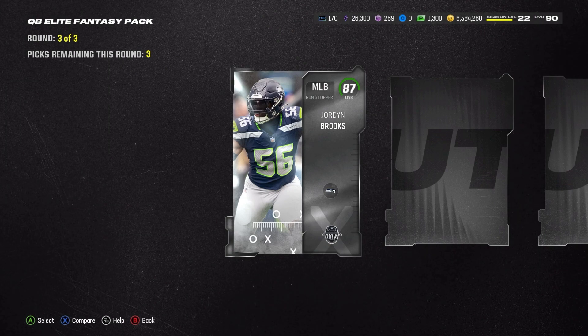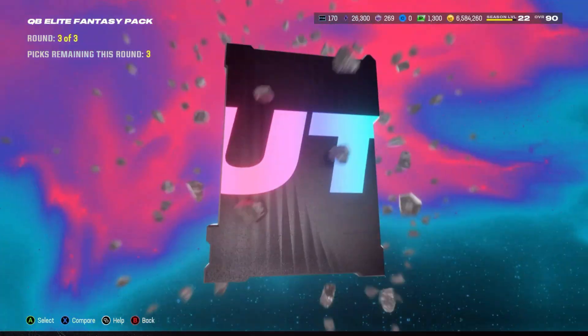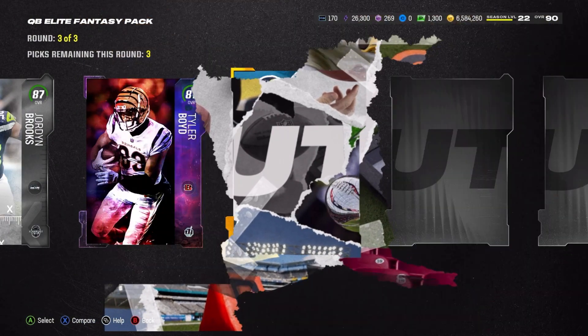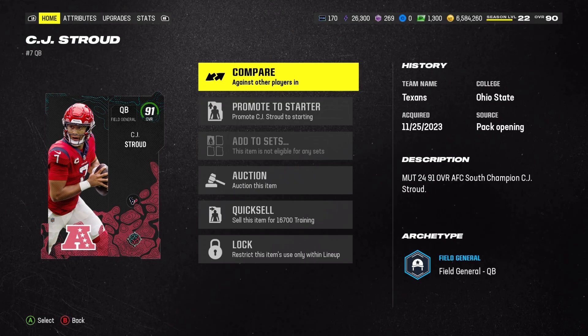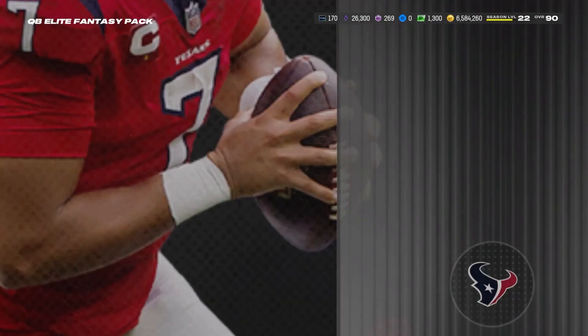All right, here we go. This is the QB round — I'm assuming Dan the Man aka Dan Marino. I'm not a fan of slower QBs. He's good, he has Set Feet Lead, but just not my type. I did use him though, he wasn't bad. If we get someone on the second choice I don't like, I might just sell one and go buy a QB I want.